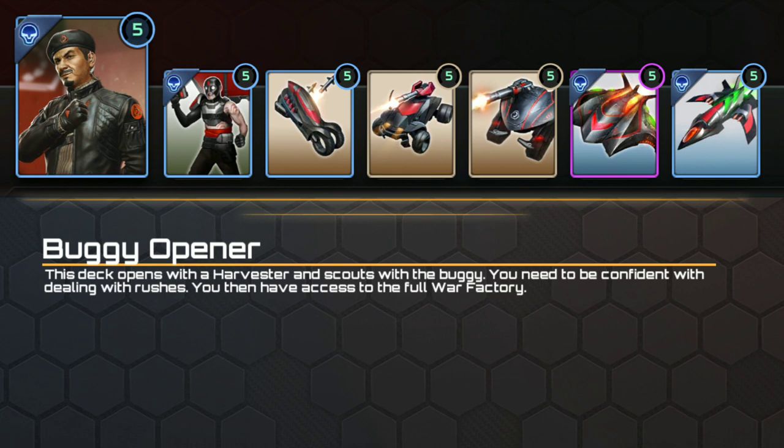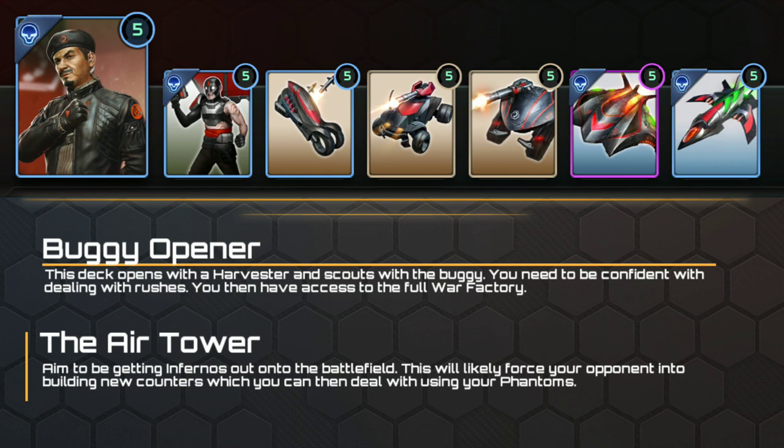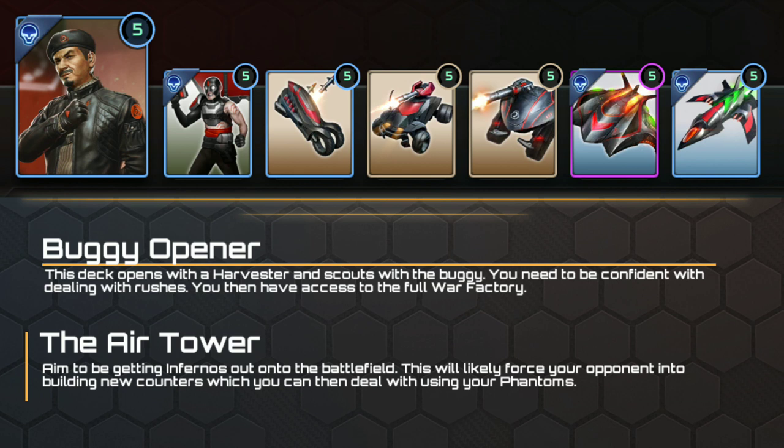Finally we have the air tower. The Inferno is our main goal here — get it out onto the battlefield and start blowing stuff up. Timely harvester kills with scorpions or attack bikes can help you get the first Inferno out, and if you can blow their harvester with an Inferno again, you can start pumping multiple out. The final deck slot can ultimately be either phantoms or stealth tanks. I personally prefer phantoms, as they are better at keeping the skies clear for your Infernos, but stealth tanks come out a little bit earlier and are slightly cheaper in the long run. You just need to be pretty skilled to micro them into the most potent threats to your Inferno.